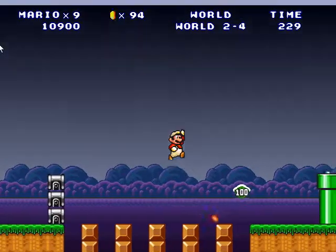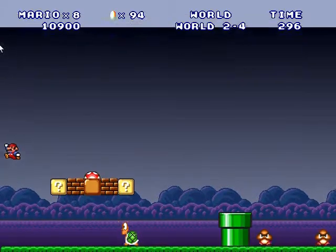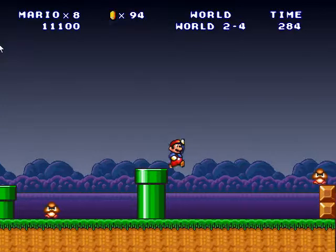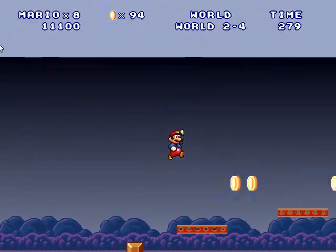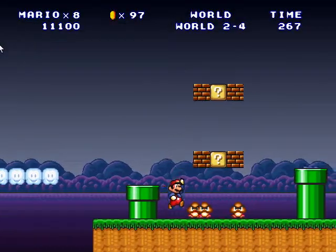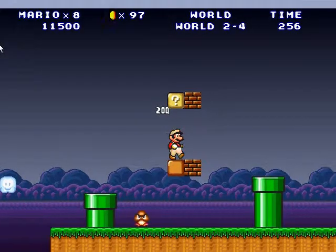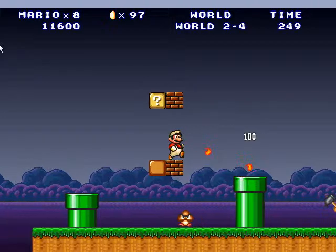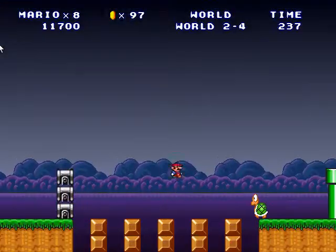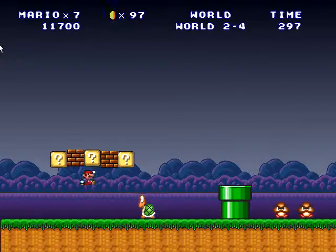I'm gonna jump right there. Dammit, that was so close. Down to nine lives — I have plenty of lives still. Oh, I'm down to eight lives. I need to make sure I talk more, because I know most of you are probably like, 'Come on Rhaegar, being silent is not an answer.' Well, sometimes I just don't know what to say. Don't you dare shrink me, stupid Goomba — I'm gonna kill you with my fire flower. I'm dead again — this is where I'm losing most of my lives, on this one level.